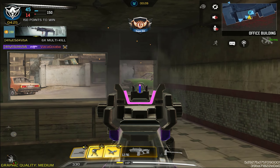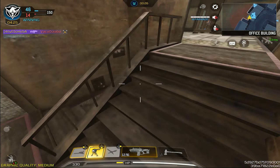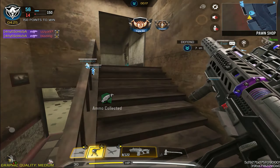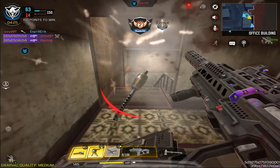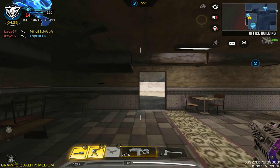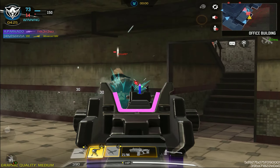Any blueprint that changes the appearance of a gun makes you want to use it a little bit more because it makes it feel fresh. And knowing that we can finally use completionist camos on blueprints makes it infinitely better — we're not just enjoying the base weapon. If you have gold, Damascus, platinum, or even diamond, you could use it on this weapon and it would look amazing. This probably saved a lot of blueprints from being underused and definitely makes it worth spending money on them.